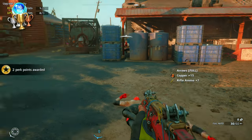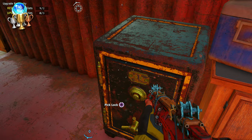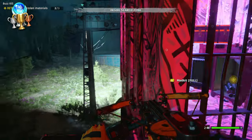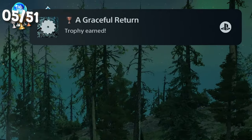For the lockpicking trophy, you'll need the lockpicking perk. You'll find the safes all over the place, so simply find one, go up to it, hold square, and it'll open them. I then recruited another specialist called Grace — we just had to recover a prototype gun. Graceful Return.